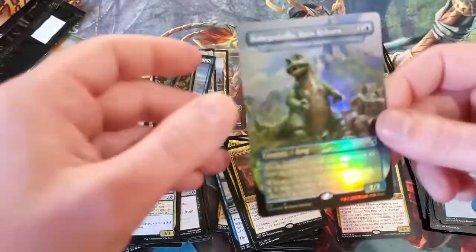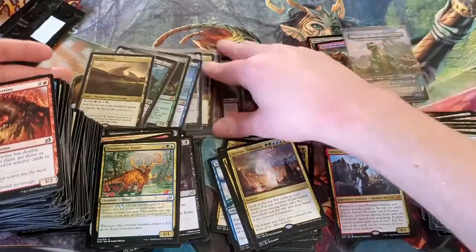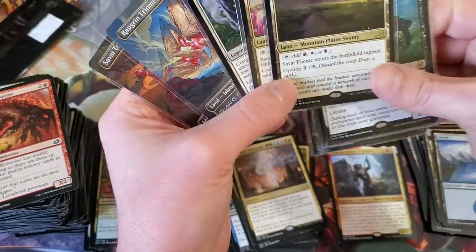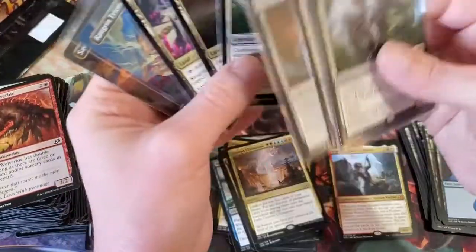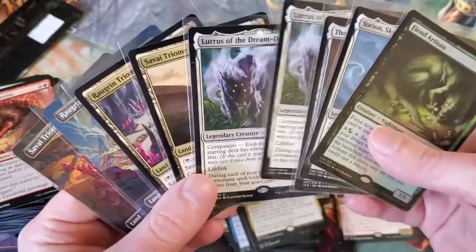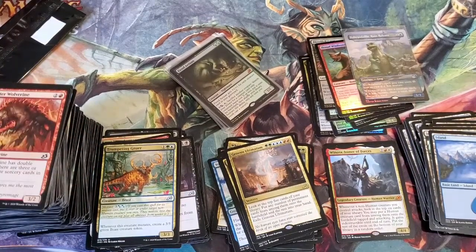Overall, definitely not a bad box. We're going to go ahead and sleeve up Baby Godzilla. So what we did hit: two of the same Triomes — two Showcase, two Regular — two Lurrus of the Dream Den, The Ozolith, the Sky Nomad, and the Fiend Artisan. Not a bad haul for this box. Sorry this one took a little longer than expected with these sorting issues.